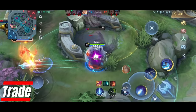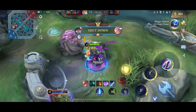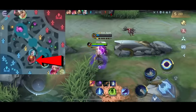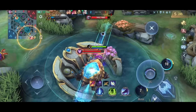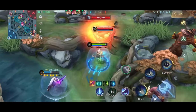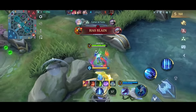Jungling is essentially a numbers game. Don't get mad if you get invaded — instead find another way to get the gold back. For example, I saw Sun was doing my red buff so I went straight for the turtle. I also wanted to take his red buff but the enemy tank anticipated that. The enemies took the turtle quickly and we traded with a gold lane tower.